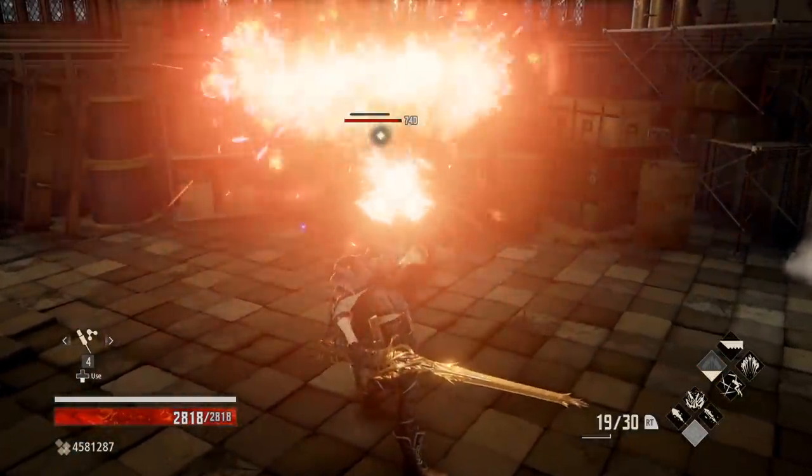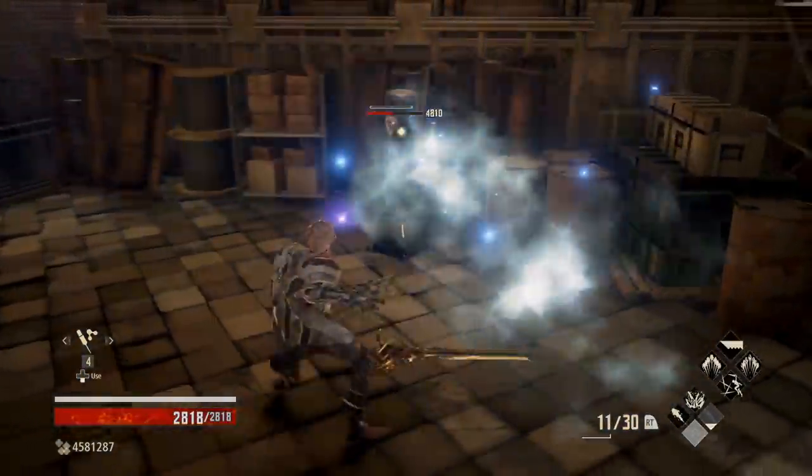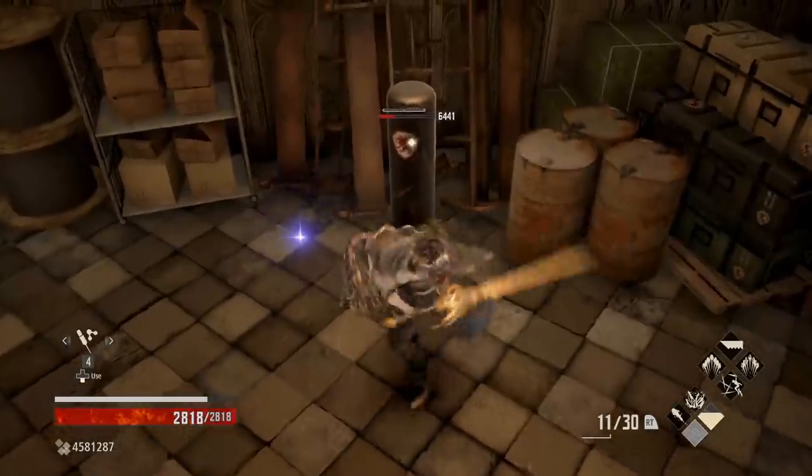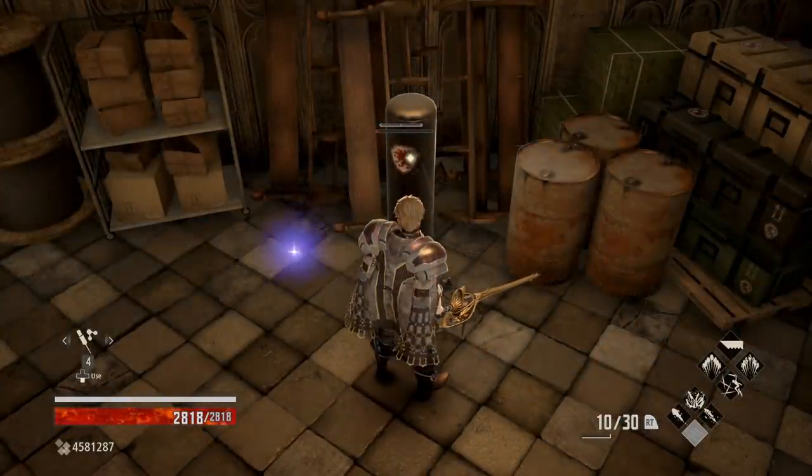We have decent close-range damage coming in from Barrage, decent long-range damage via Spikes, and on top of that our sword can do some pretty insane damage when we consider the special abilities on it.